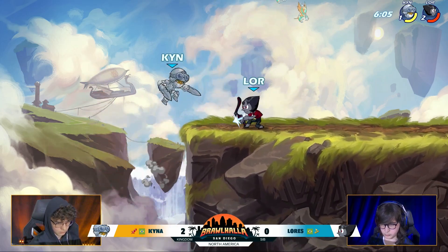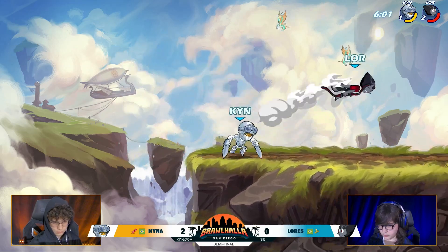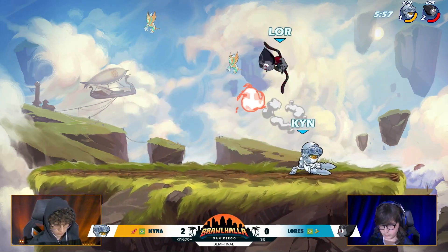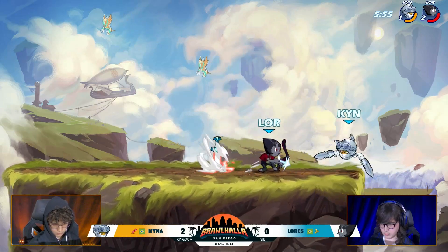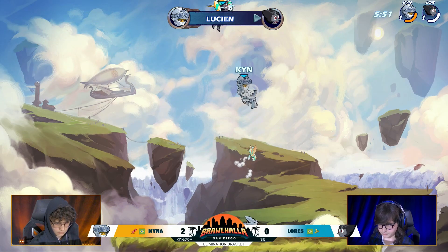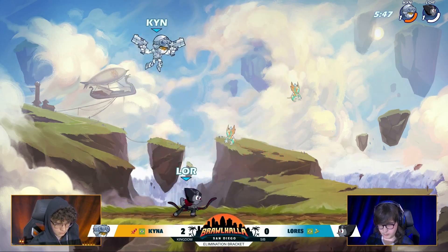Nice — we're starting to see the 50-50 come out. Another down sig. He threw it out but Kaina this time stays high, changed it up just a little bit by delaying it and then throws it out there. Going for it again. Kaina with the side sig to punish. Lorez learning his lesson — maybe I did a couple too many.